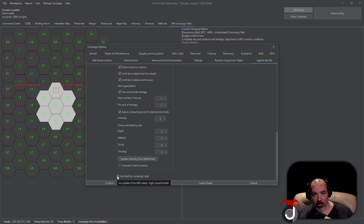I cannot stress this enough, because I've seen many campaigns messed up by this: make sure you turn all the chances of battle and the intensity down to zero. That way AtB won't be generating any traditional battles — just the battles used by the StratCon campaign rules. You can also turn off 'Generate Chase Scenarios' as well.